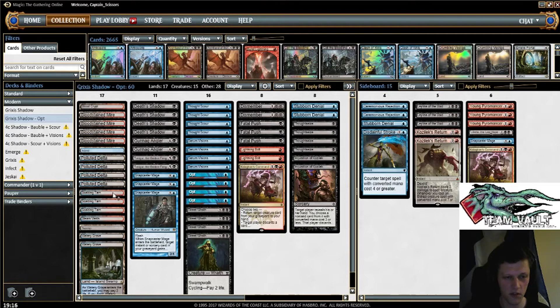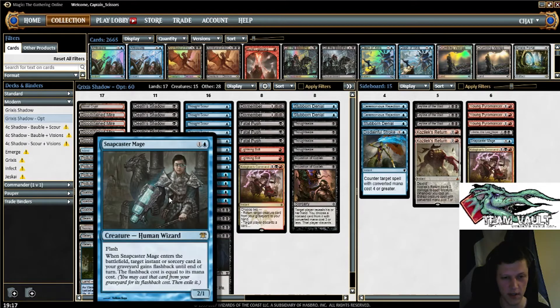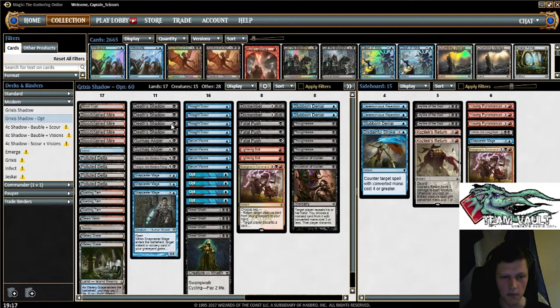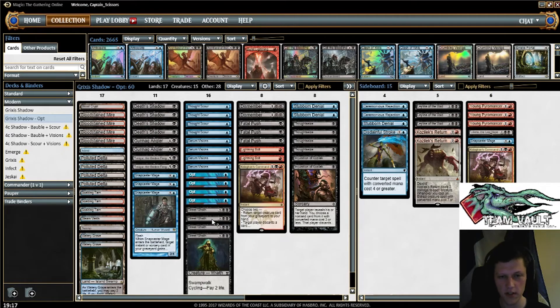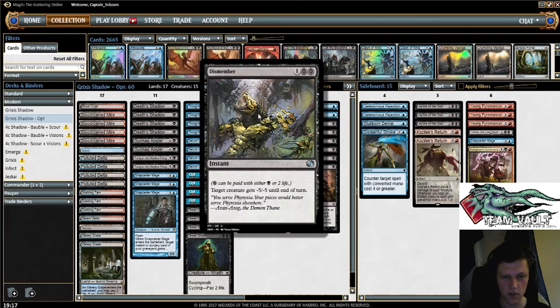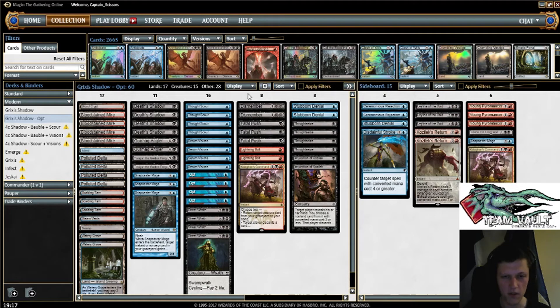We've got 17 lands, so I've shaved a Scalding Tarn and a Blood Crypt from the regular mana base you might see. Because we are playing Fetid Lands, we've got a bit lighter on Fetch, so just one copy of those commands. Just three Snapcaster Mages in the main deck, because this is essentially a Fetch as well. We've got 4 Delve Creatures, 4 Death Shadows. The additional cantrips alongside the Opts we've got are Serum Visions, Street Wraiths. We've got some removal spells — we've got Dismembers, which I'm a big fan of.